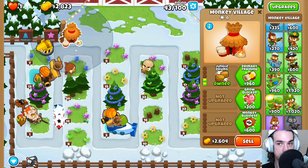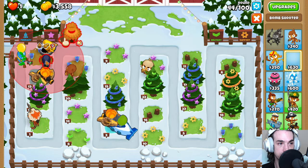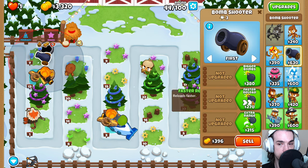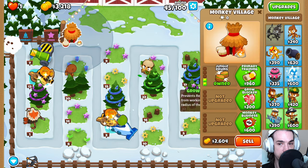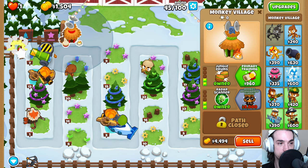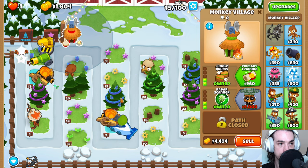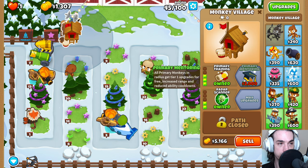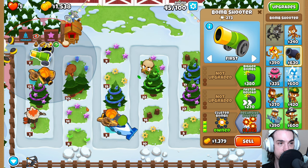Also place down another bomb shooter over here — up until red, to the right until red, right there. Upgrade this to cluster bombs. Come back over here and get the radar scanner so that everything can see camo bloons. We're also going to grab the primary training here as well.